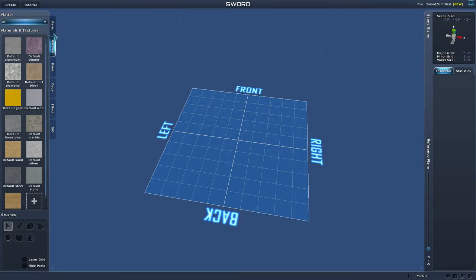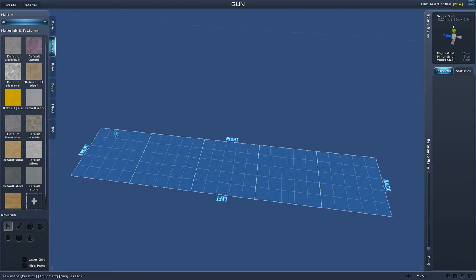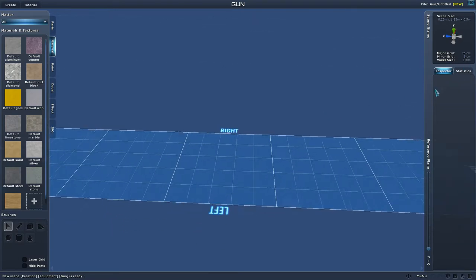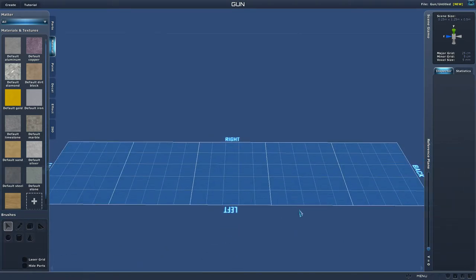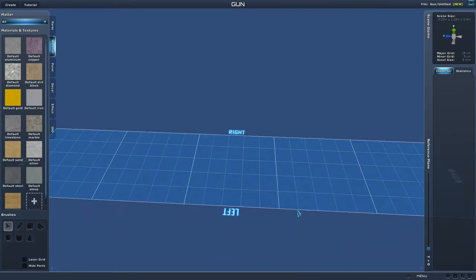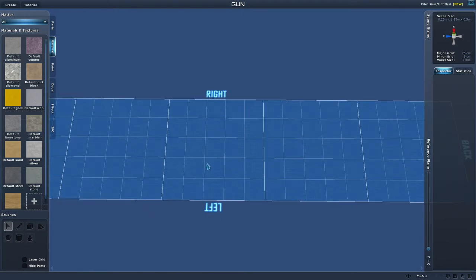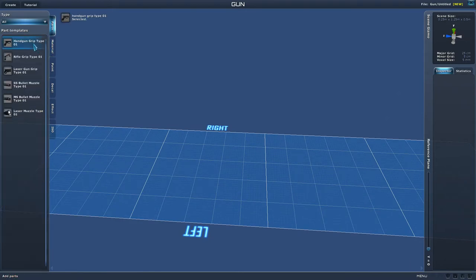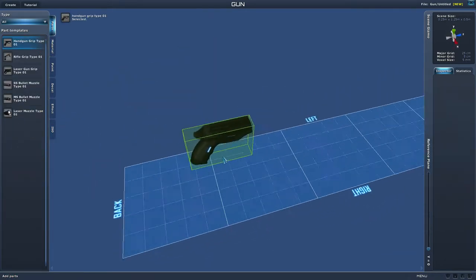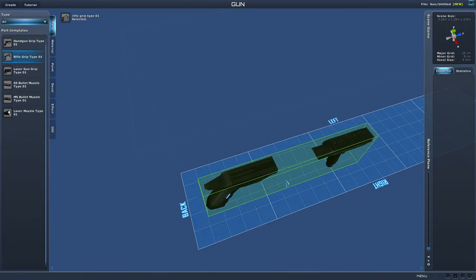Once we get into the editor, we're going to go Create > Equipment > Gun, and we get the basic build material. The scaling is different here — each voxel is 5 millimeters, each major grid is 25 centimeters, so we've gone from meters down to millimeters. Everything you create looks small in here but actually comes out a lot smaller in the game. The first thing we want to do is put a rifle grip down.